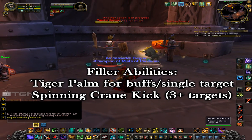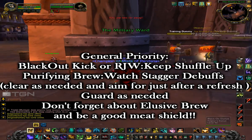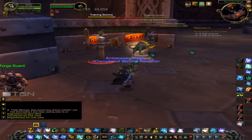Filler abilities: Tiger Palm for single target or if you need the buffs refreshed. Spinning Crane Kick for three-plus targets. General priorities: Blackout Kick and Rushing Jade Wind to keep your Shuffle buff up as often as you can.